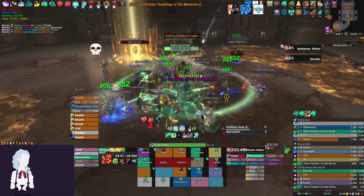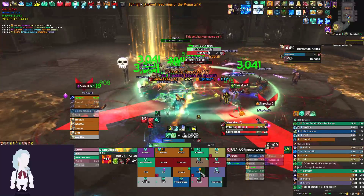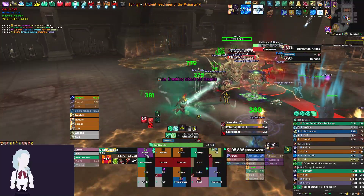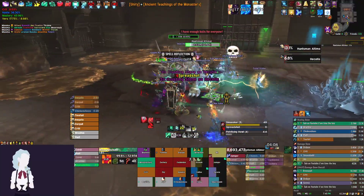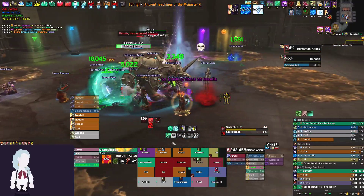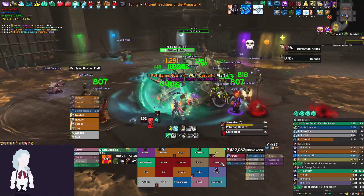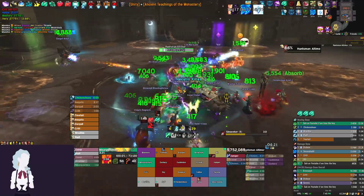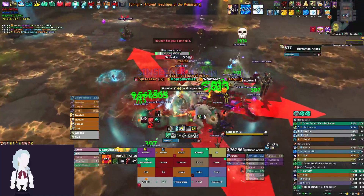We can't really afford to press Enveloping Mist here, so we'll use Yu'lon as some passive healing and then the occasional Enveloping Mist, Vivify with Thunder Focus Tea. Health pot, Healthstone, Venthyr ability — use our trinket with Venthyr, which is amazing. I love the combination of Soulbinding Ruby and the Venthyr ability, it's really really nice. It's not mandatory or anything, but it basically just makes sure you get the two-minute cooldown aligned.